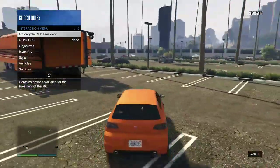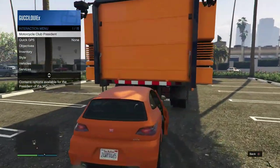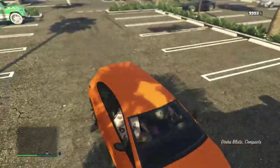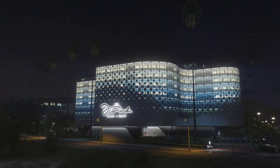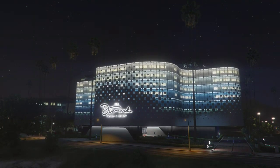I'm gonna open my interaction menu. He's gonna go up to the MOC and it's gonna kick me — once I do that I'll hop back in. Now let's go to the parking garage. From here he's gonna go to the parking garage and I'm gonna wait in the passenger seat.